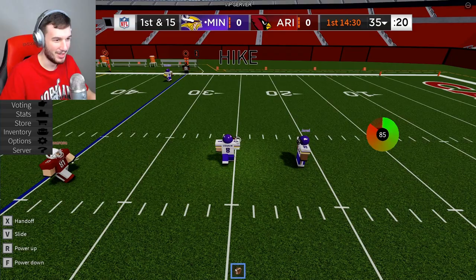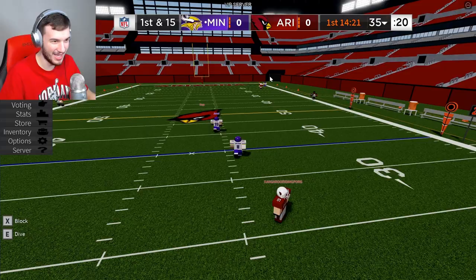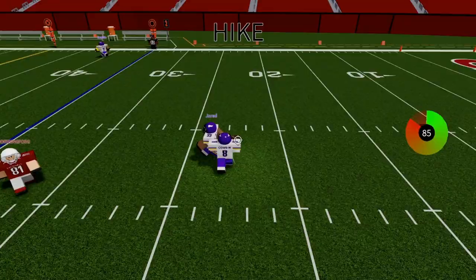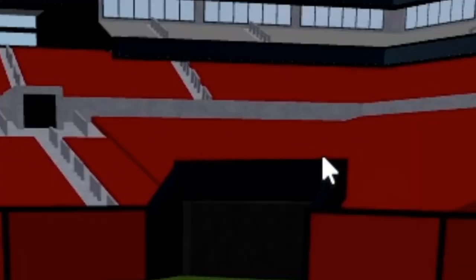Next up, we have Kirk Cousins' phenomenal dime to KJ Osborne — one of the best plays of week two. Play action from Cousins — it sucks in the defense, they're not ready for such good play action. What a pass from Kurt Cousins, down the sideline, touchdown! And the play fake — Cousins fires wide to the receiver on the front side, KJ Osborne. Touchdown, Minnesota.